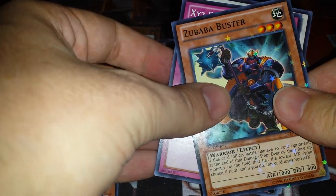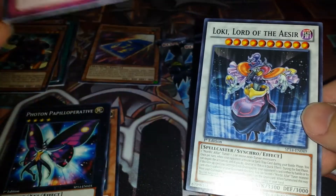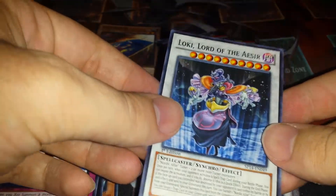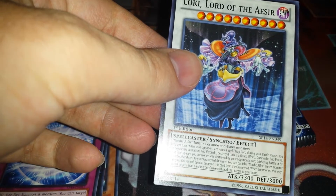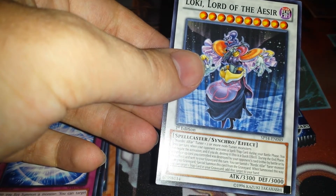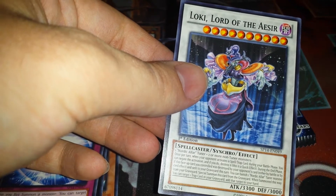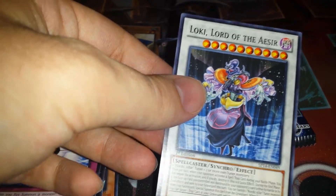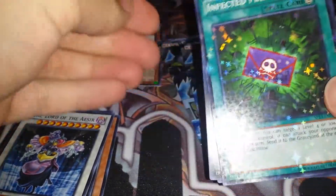Zubaba Buster, Exceed Effect. And Loki, Lord of the Aesir — I kind of like that line of cards, but you cannot competitively play it anymore. I would love to see a cool deck build from people who actually run this card — well, not that card in particular, but Nordic cards — because I cannot make one work, but I'd love to see one work. It's a really cool series of cards.